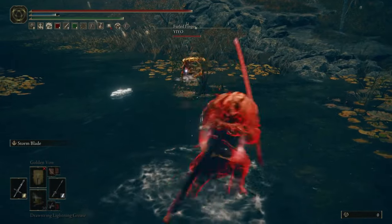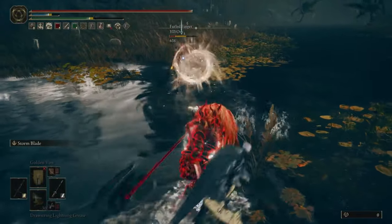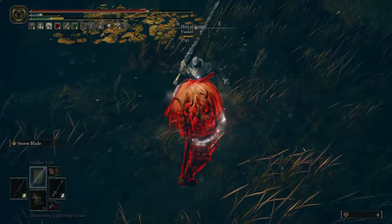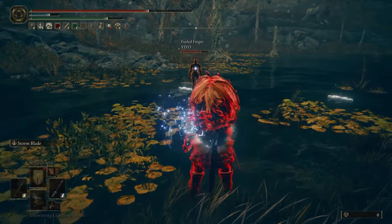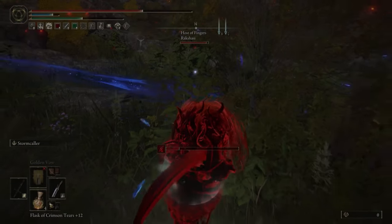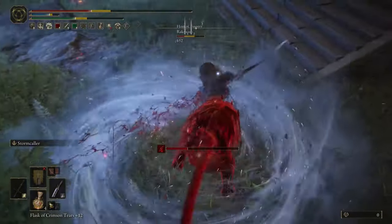This is one of the few non-ganks I ran into over the two days I recorded footage for this. That was some real meaty damage on the Stormcaller — that's with the Storm Talisman, not Alexander. And it's even on cold. I think it would have done more damage if it was on a quality weapon, but the cold proc on Great Katana is actually pretty good — I think it's like 127 build-up per hit. These guys were ganking at the starting area.